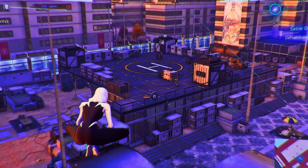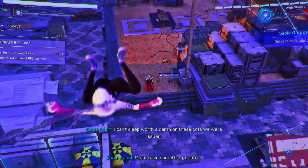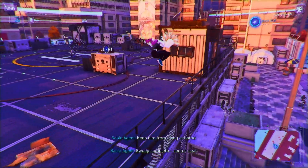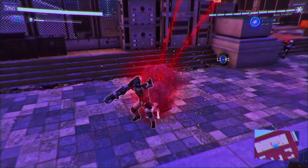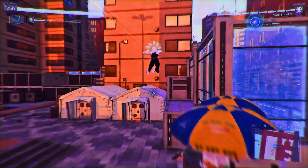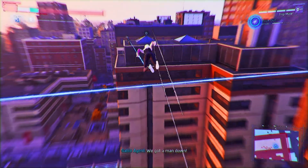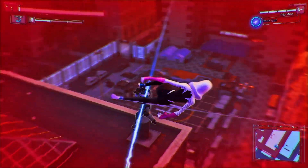Now I'm here as Spider-Gwen at a Sable outpost, and we're gonna stop these guys. Oh sorry, did I startle you? There's a lot of snipers — it's okay, I'm going up. Just stop sniping me please. Ow, that hurts a lot. Is that a rocket? I'm gonna die. Let's take care of the rockets — the rocket can't get me up here. Oh, that's a bit anticlimactic; I was kind of hoping it would explode.